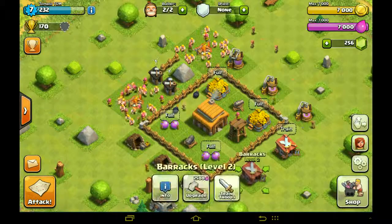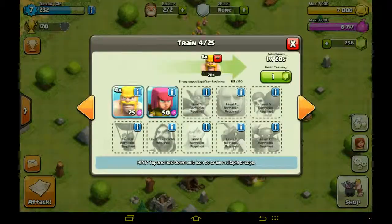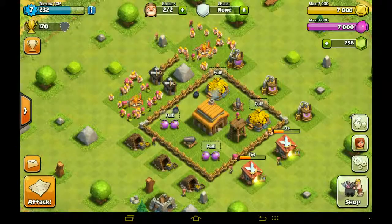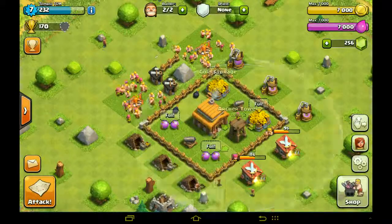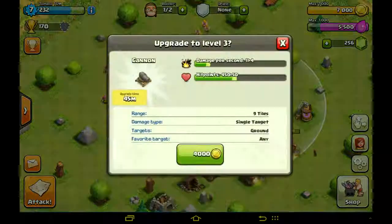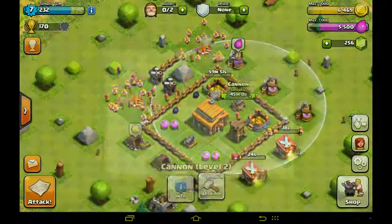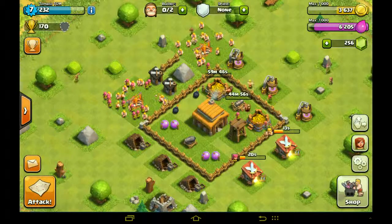Let's make five of these. Can we build more defenses? We can build five more walls — we have to upgrade. Let's upgrade our storage. The cannon takes 45 minutes, and the archer tower takes 45 minutes. This will have 19 damage. Yeah, this one, because it is not as strong.